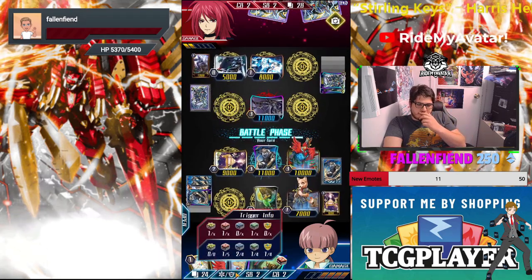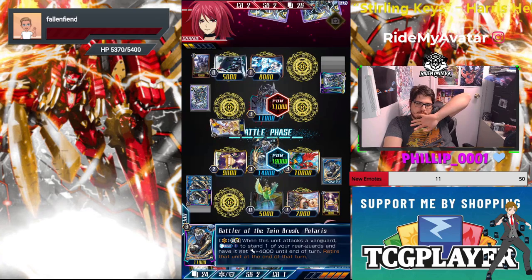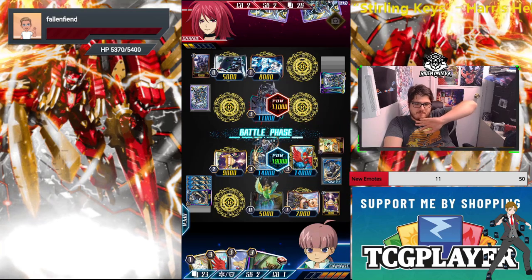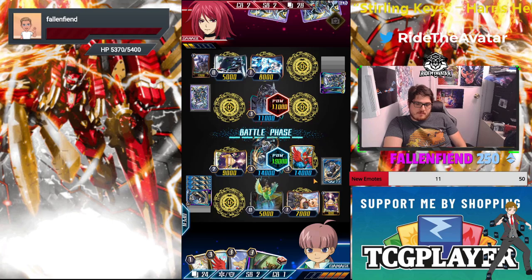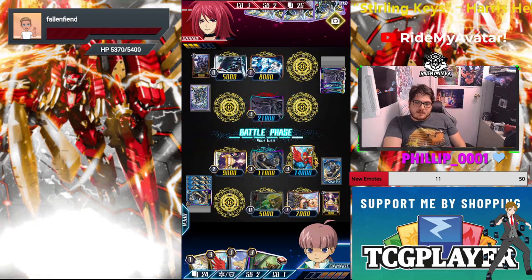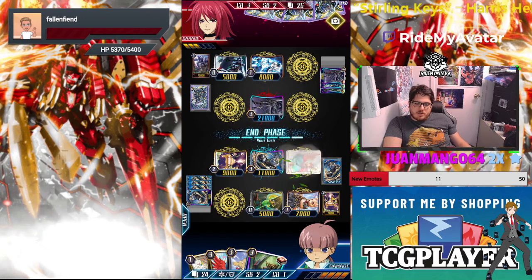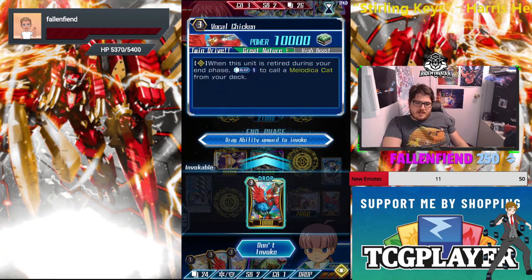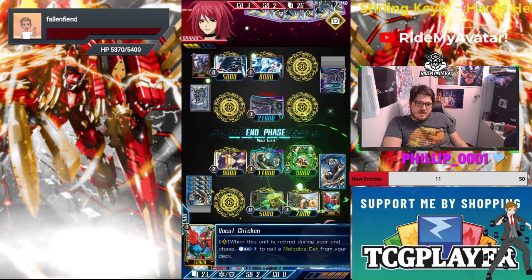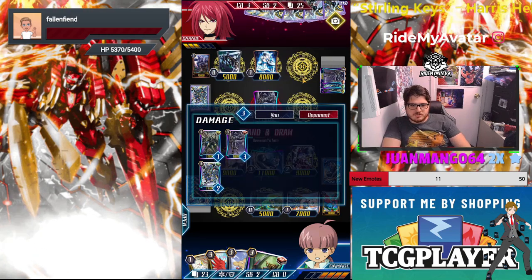It all depends on what our trigger checks reveal. First we re-stand the Chicken, giving it 14k. It doesn't help much but a couple triggers could benefit us — a stand trigger would be crucial but we don't get one. He hits a defensive draw — the opponent is very lucky on his trigger checks. We'll lose the Bird. I did this to survive an extra turn because his hand isn't overwhelming, but he's been hitting his defensive triggers so we haven't been able to push.